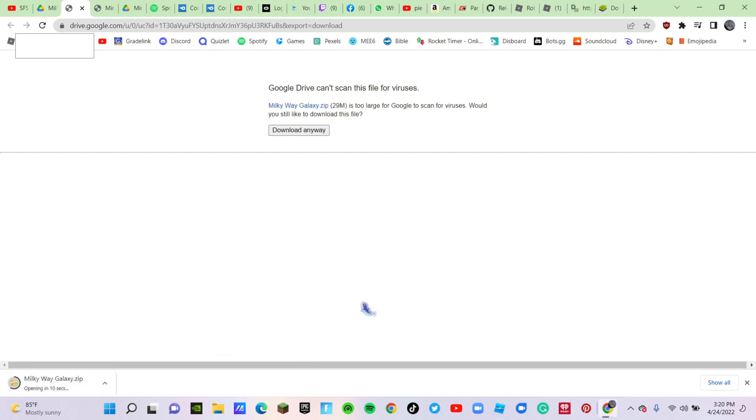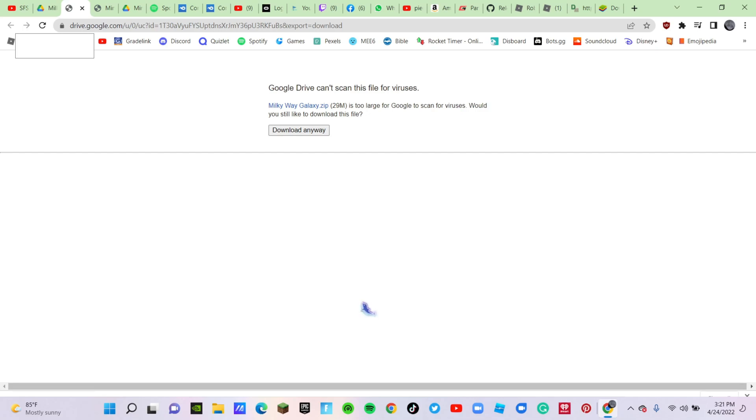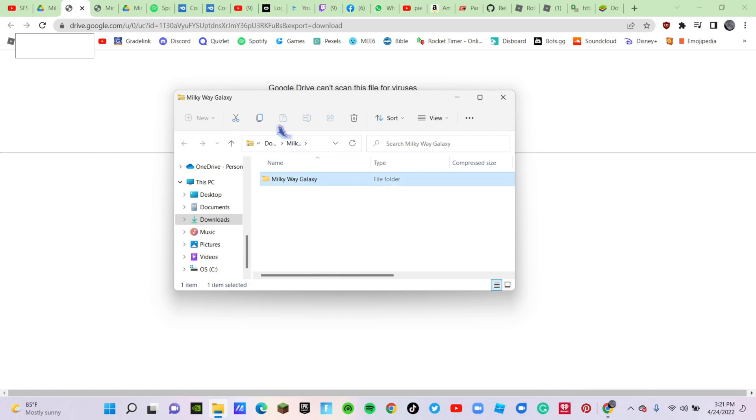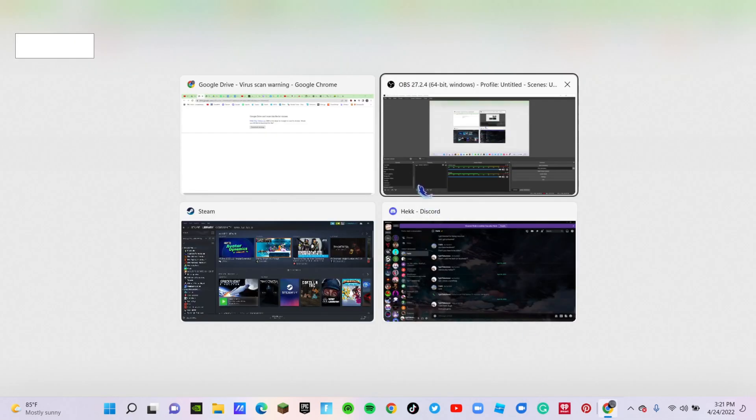Press it so it opens. So you can see it just opened here. We're going to take this file and we're going to copy it — this file right here — we're just going to copy it, and then when we do that we're going to go back to Steam.